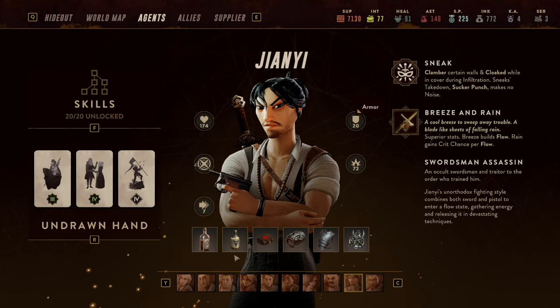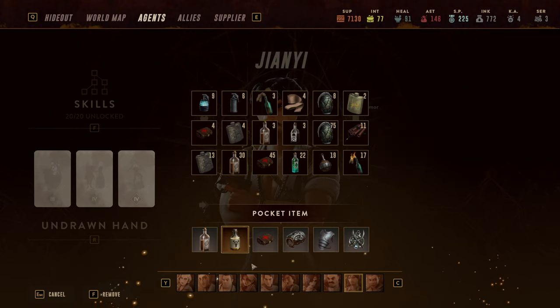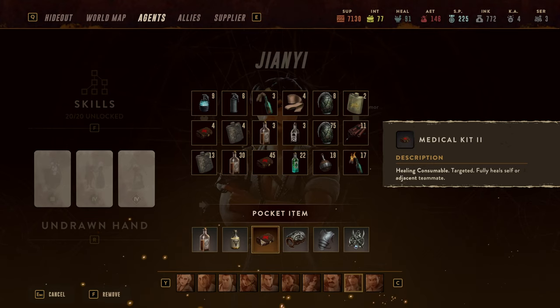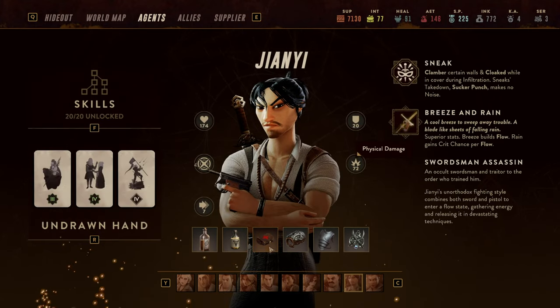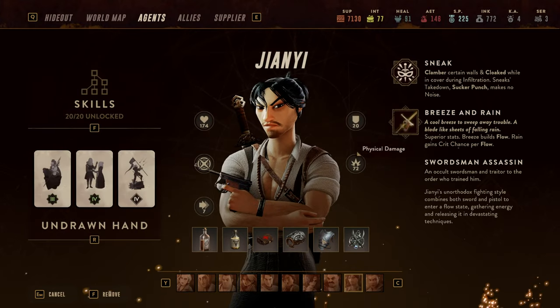In terms of items I like Gianni with Vigor Tonics, which allows us to refill our signature ability — a very strong way of gaining him more momentum. He already starts with a charge in it and Vigor Tonic lets you continue with that. He doesn't have a natural way of dealing with stress so I like to run Stress Remedies, and he doesn't have the best way of healing himself. He pairs nicely with allies that can heal him, but I like a slightly tankier Gianni. That's why I'm running Body Armor 3 on him — even though it costs a bit of speed, his lightning dash makes that almost irrelevant.